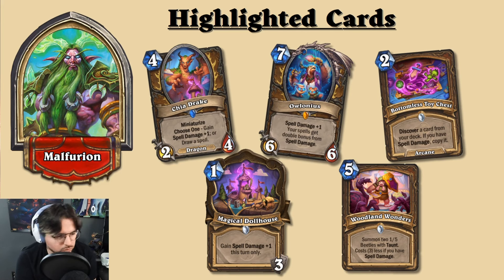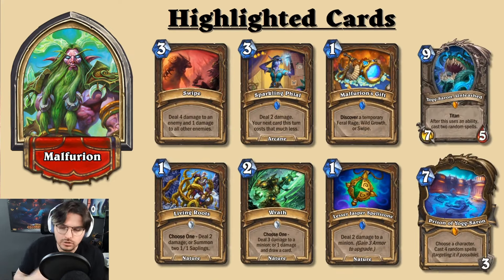Woodlands Wonders might not make the cut in an OTK archetype simply because there are probably better ways to generate draw. As much as I'd like a value or control-oriented play style, Alonius feels like it pushes toward OTK. So let's look at all the spells included — this is what spell damage Druid has in terms of damage potential.